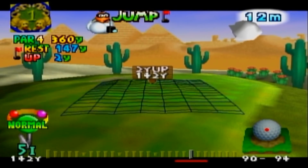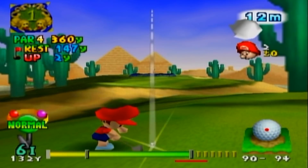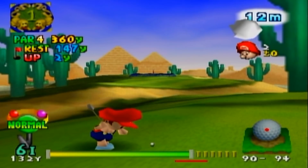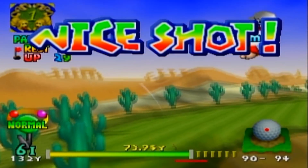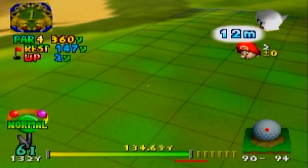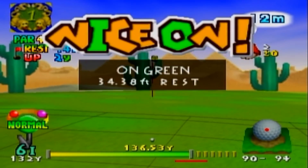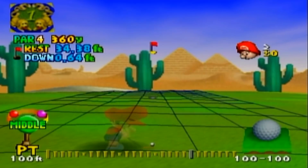I feel like this cactus over here is going to give me problems, so I'm going to actually go down one club with just the three wood. It's important to try and avoid obstacles like trees and cacti when it comes to this course. The wind does seem like it'll be pretty strong. Nice shot. I think that's going to actually be really, really good. Didn't bounce as much as I would have liked it to, but it's okay.